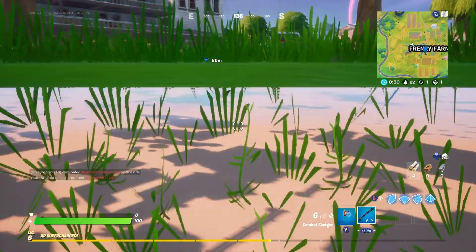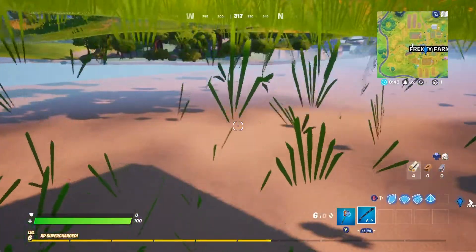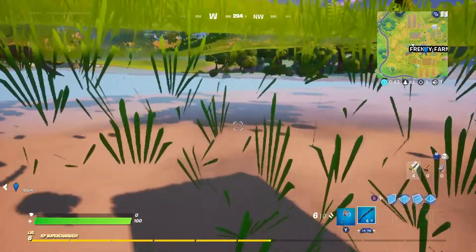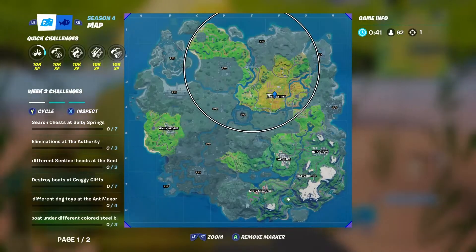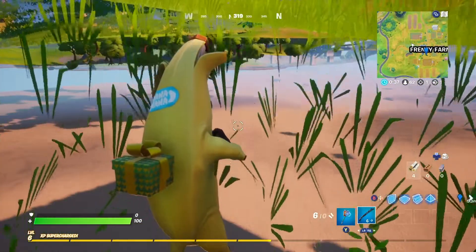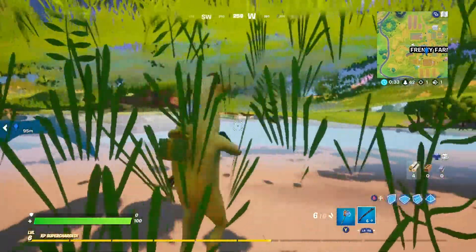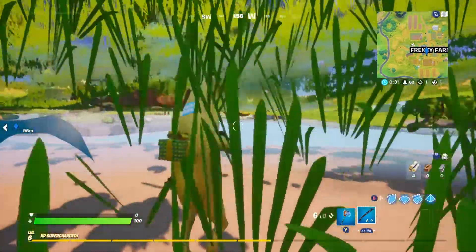For some reason this also happened — I've done this glitch four or five times and I've gone under the map. That's pretty cool because I believe when the storm comes in I won't die at all, I can just chill here. I don't know if I'll actually die by going under the map, but yeah, this is a god mode glitch. If you enjoyed it, leave a like, and until next time, see ya.